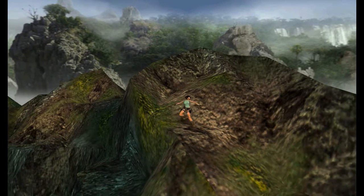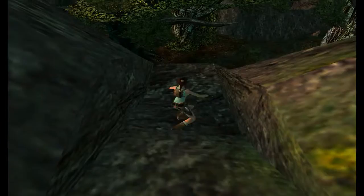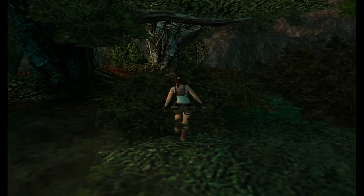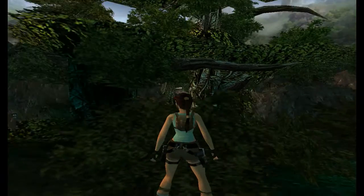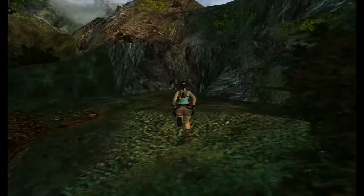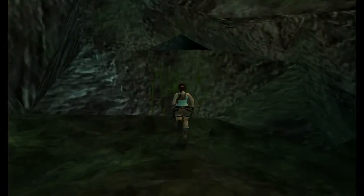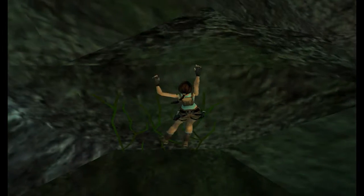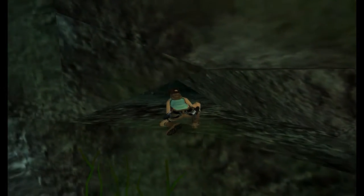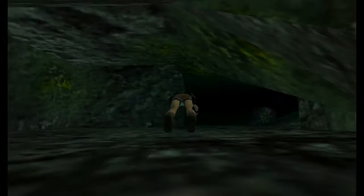We get an awesome flyby and then we just come down here. To start off with, this area is full of secrets. So part one of this game is all about the secrets. After you drop down, come over to the right and you'll find this little cave space. Climb up inside and you can do the roll in this one — when you're crouched, just press the sprint button.